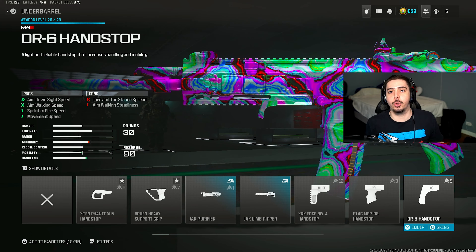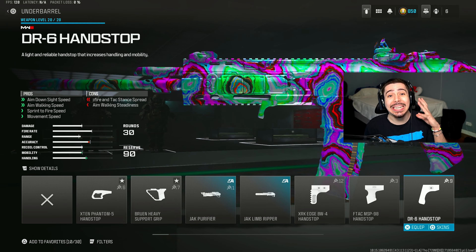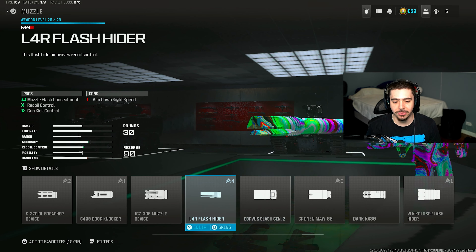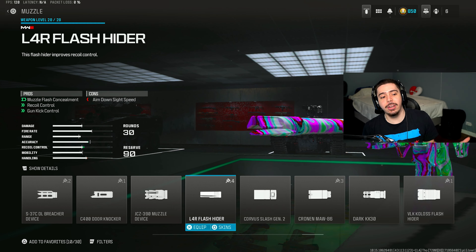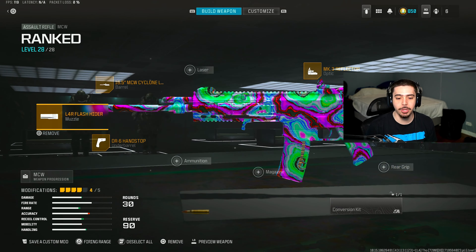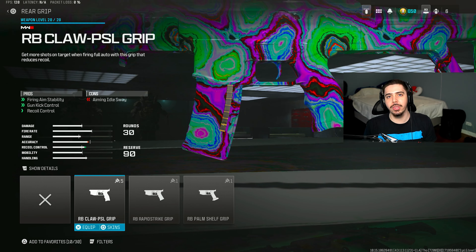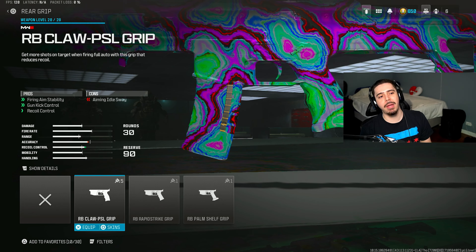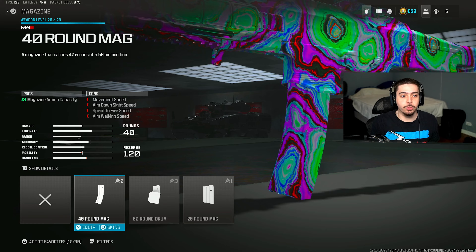A little bit of a curveball — for our second class, we have the Holger 5.56. I found a new build that is genuinely disgusting and I don't see a lot of people using it like this. Throw on the 40-round magazine so you can take out a lot more enemies without reloading. I throw on high grain rounds — more bullet velocity and damage range, making it a lot better at longer-range gunfights. For my underbarrel I do the DR6 Hand Stop — I get aim down sight speed, aim walking, sprint to fire, and movement, just a lot of speed. We're going to need it because the rest of my attachments are not speed-related, so this gives a little bit of everything and it doesn't feel super slow.